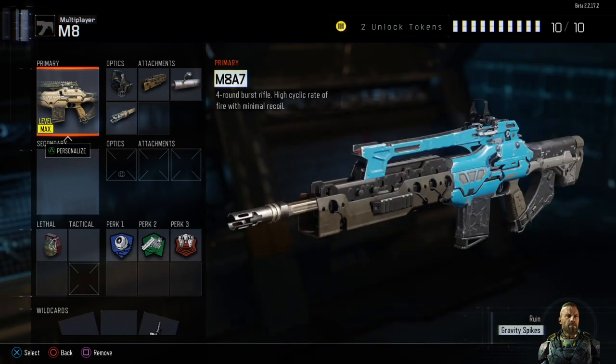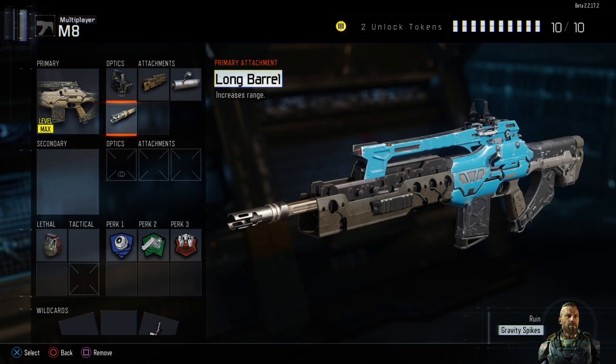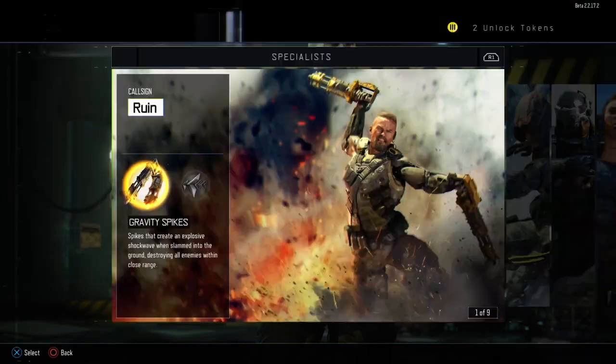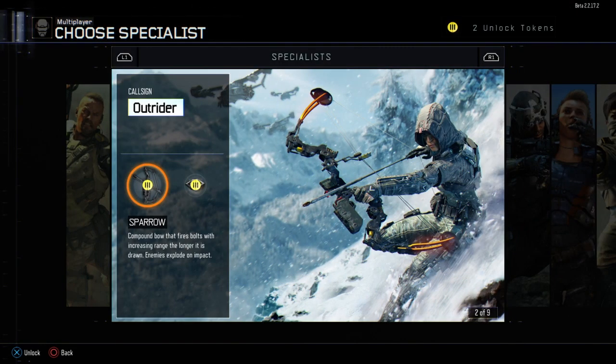Once you get to rank 28 you will unlock a great assault rifle called the M8A7. This is pretty much the same version as the Black Ops 2 weapon called the M8A1, however it's a slightly different version with a couple of new attachments. You unlock this at level 28, so you will definitely be able to get this while the beta is up and running.